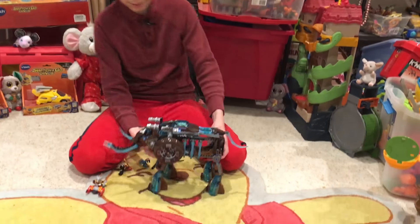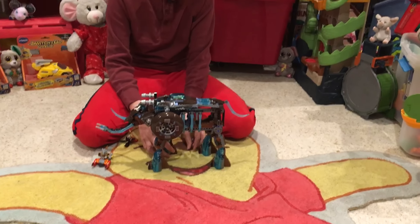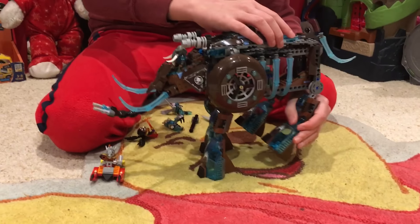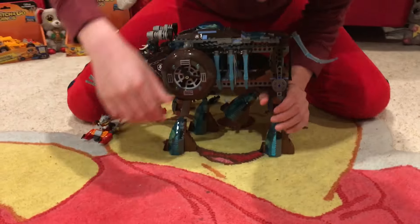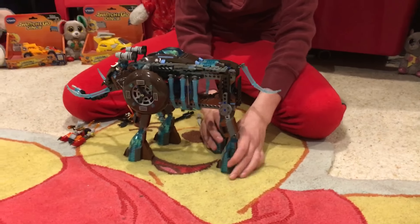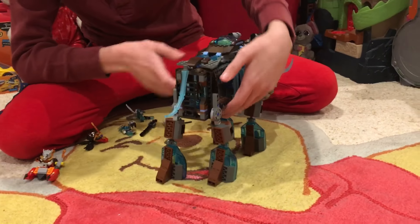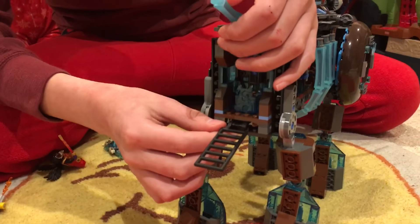And this is a big, pretty big walker. I've noticed that if you move the front feet it tends to fall over, but if you move the back feet it doesn't. You still have to have one foot on the ground or else it falls over. And back here is an ice piece where you can put a prisoner.